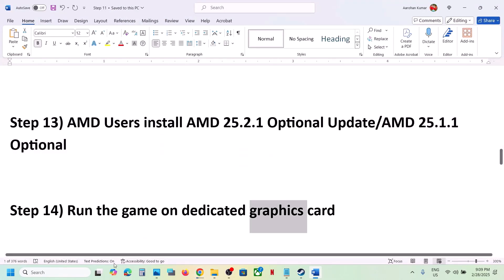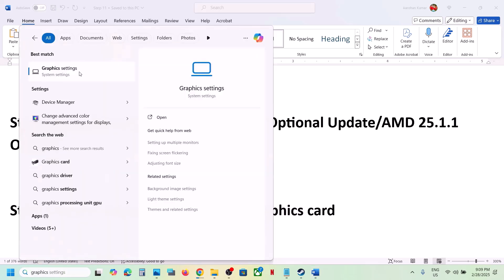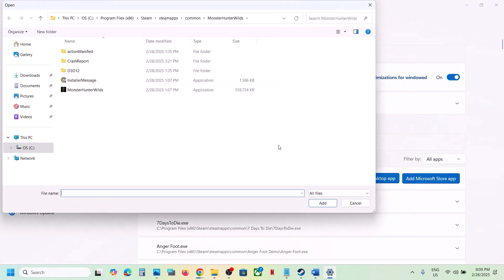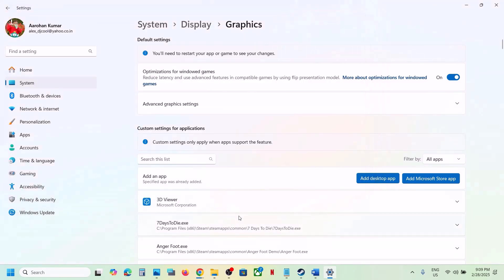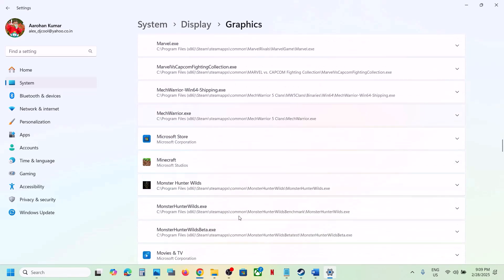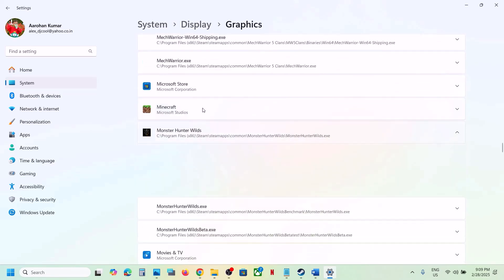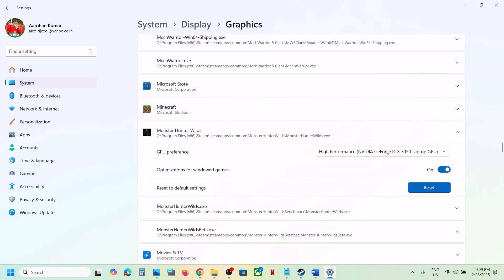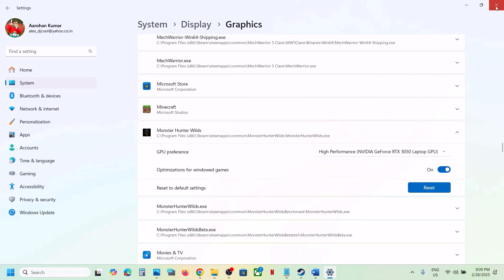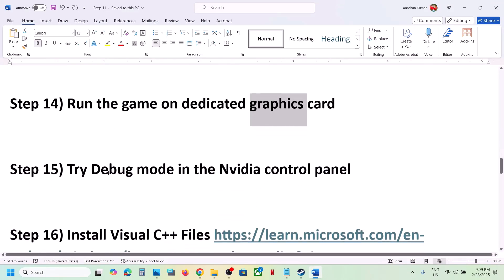The next step is to run the game on your dedicated graphics card. Type 'Graphics settings' in the Windows search box, go to Graphics Settings, click 'Add desktop app', go to the game installation folder, select the game EXE file, and click Add. Once the game is added, scroll down, find the game in the list, click on it, and under GPU Preference select High Performance — you will see your graphics card. Now launch the game.